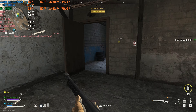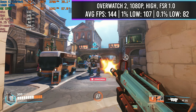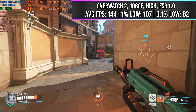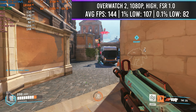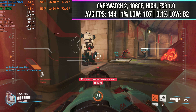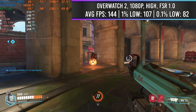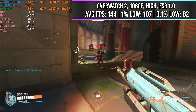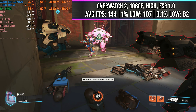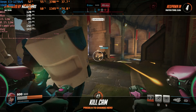Moving over to Overwatch 2 at 1080p high settings with FSR 1.0 on. As you can see, this game is very much more optimized than our last game. We were able to stay locked at 144 FPS and actually play at a high refresh rate. You could probably pump this a little higher, or even go for eSports settings to get even higher FPS if your screen allows that. Here we maxed out the refresh rate on my screen and we were able to get some really great 1% and 0.1% lows as well.